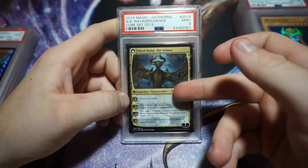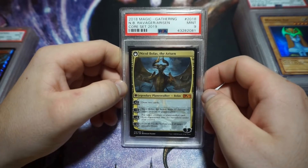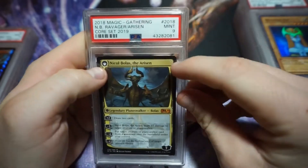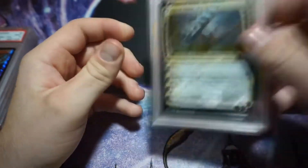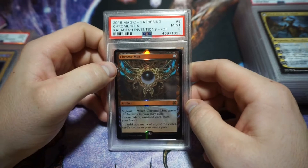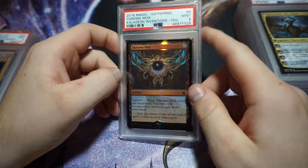This card I sent in myself — it was like my first big pull in Magic: The Gathering, the first chase card I wanted right when I got into the game. I finally pulled it and decided to get it graded. I know exactly why it got a 9 — there's whitening on a corner — but I sent it in anyway just to keep it preserved in a slab. I chased this for a long time — two boxes, $500 later — and got my Chrome Mox. I think raw it's around $200 right now.